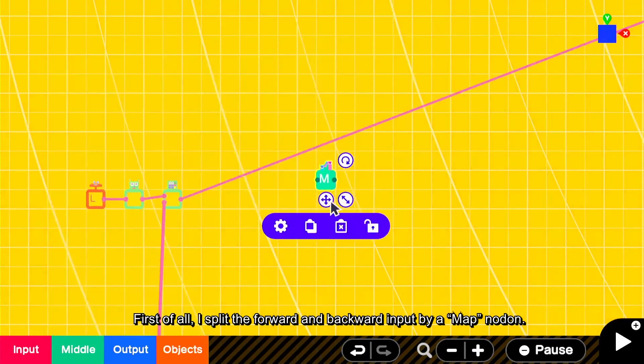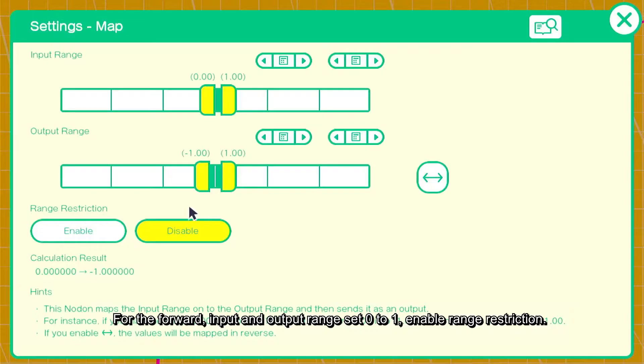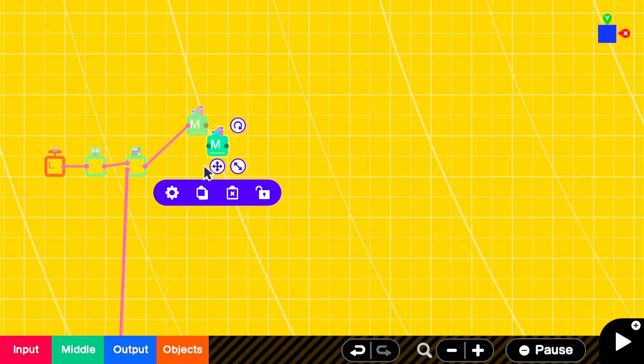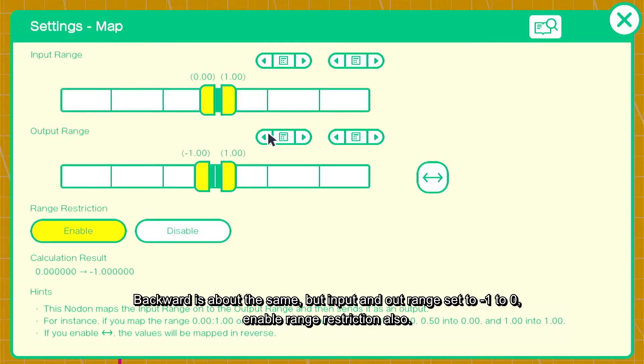First of all, I split the forward and backward input by a map node. For the forward input and output range, set 0 to 1 and enable range restriction. Backward is about the same, but input and output range set to minus 1 to 0, enable range restriction also.